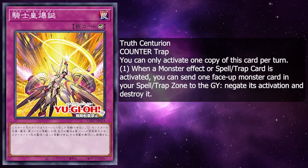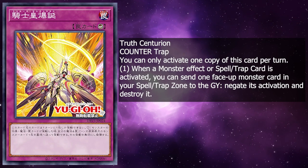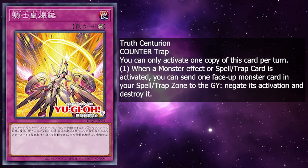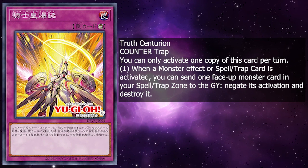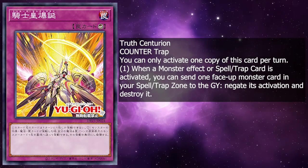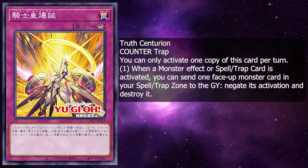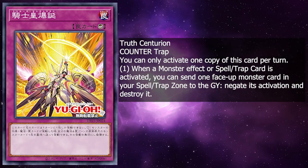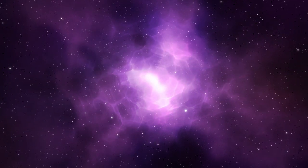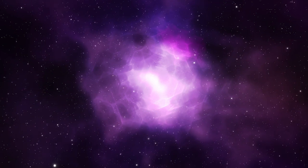And finally, we have Truth Centurion. It is the counter trap of the deck, and you can only activate one copy per turn. When a monster effect or spell or trap card is activated, you can send one face-up monster in your spell and trap card zone to the graveyard, negate its activation, and destroy it. Being a basic counter trap is very good. It can also be used in things like Crystal Beast or maybe Valence, but that's situational. Outside of that, this archetype is definitely going to need more support — they only have nine cards in this deck build set, and we only covered eight of them, and I'm worried about that last card. But anyways, I've been BoltSpider. I hope you guys did enjoy, and see you guys in the next video.